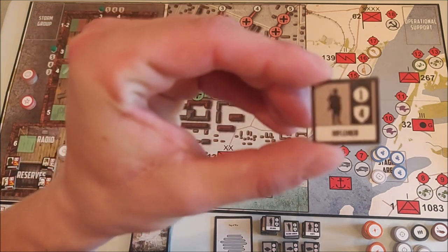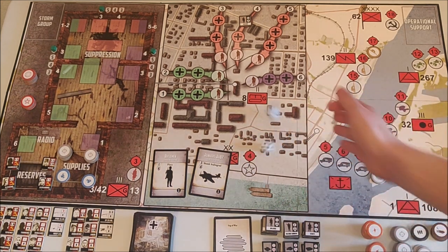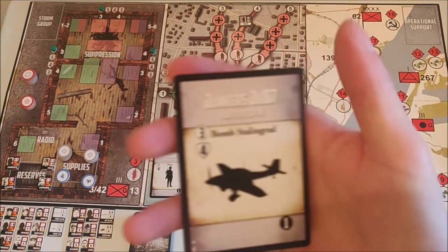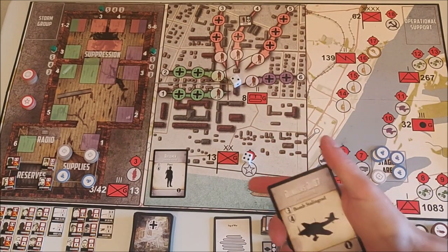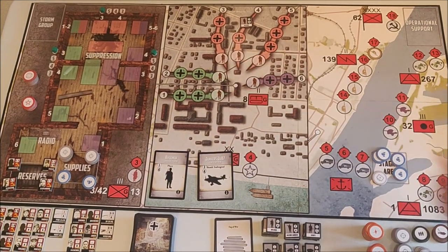We get Stukas. Luckily we invested in AA, so I have an AA token to use. When you use it, you move to the stock and roll two dice per token. I roll a four and a two. There are three Stukas in this attack and the armor value is four, so a two doesn't hit but the four does — one Stuka is taken out, leaving two Stukas remaining.